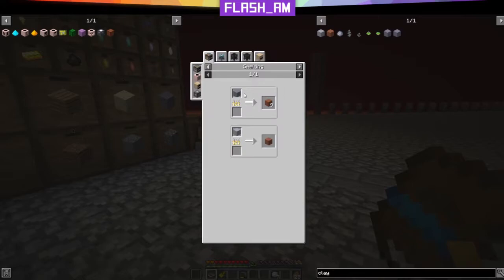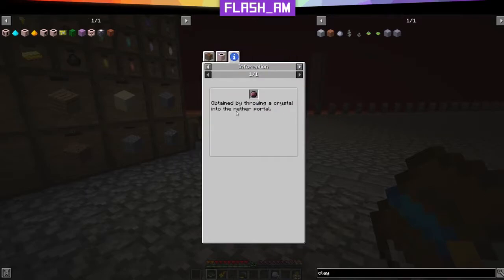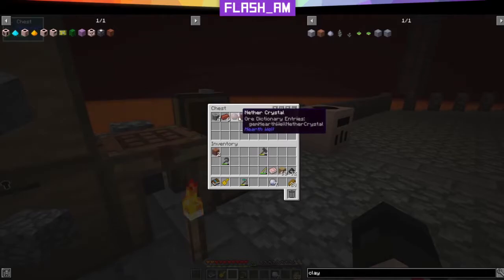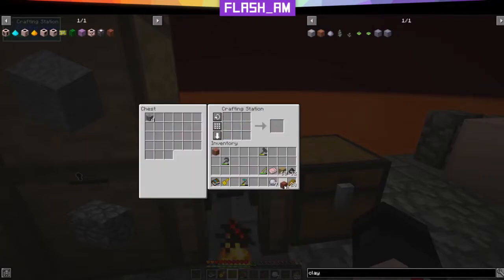To make terracotta, you just take clay smelted in a furnace. A nether crystal, as we saw before, is obtained by throwing a crystal through a nether portal. I just so happen to have the materials we need in this chest here, so we'll put it together. Heat block — craft four of these. Got that done.